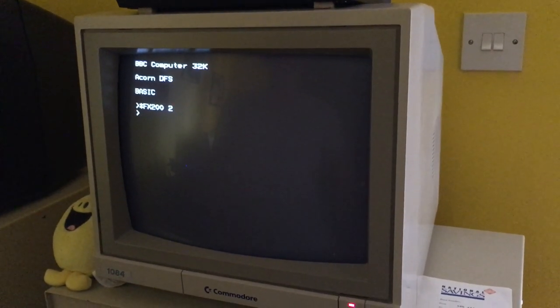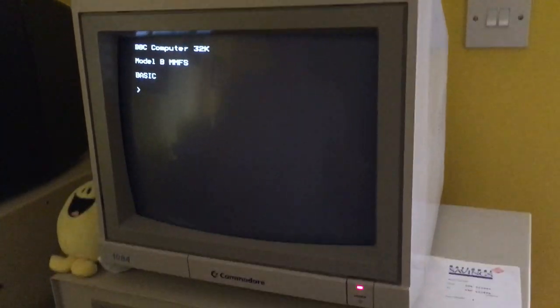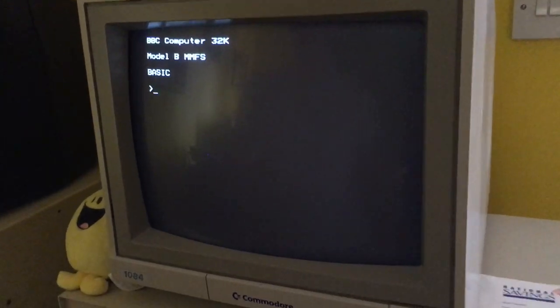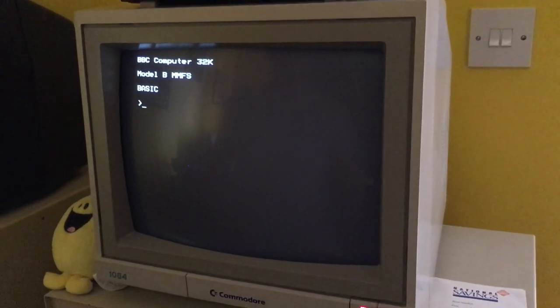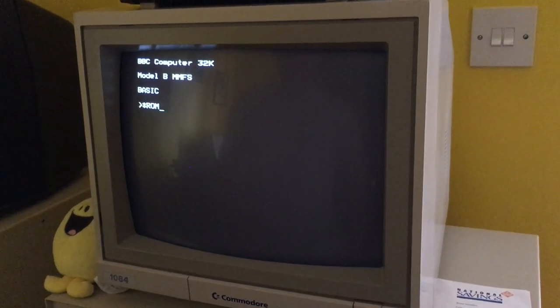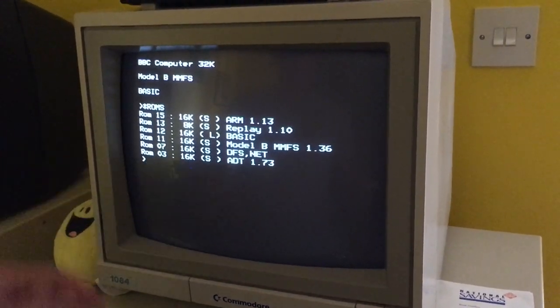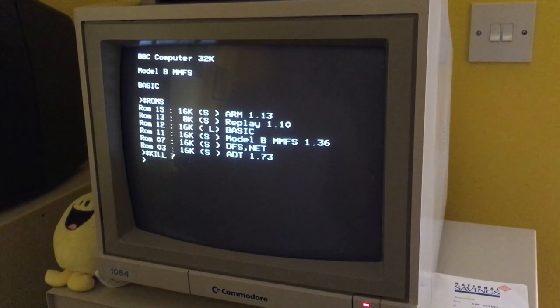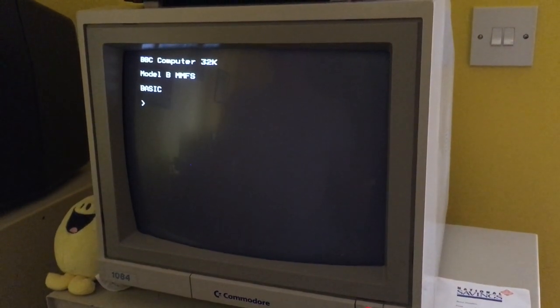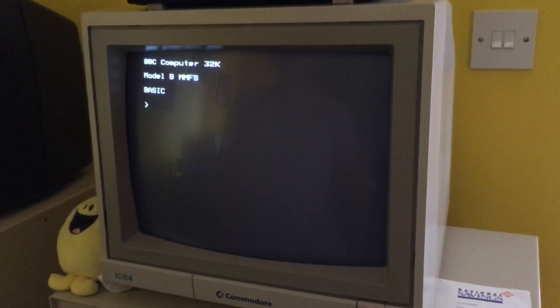Now the modern filing system MMFS comes back. We need to kill the old one, so do star ROMs - it's slot 7 - then star kill 7, then control-break, and shift-break. That's now booting into the SD card.